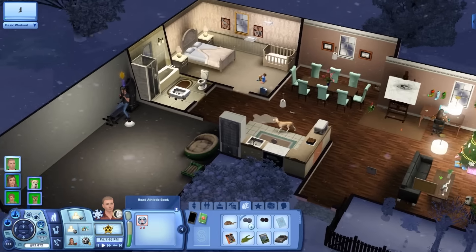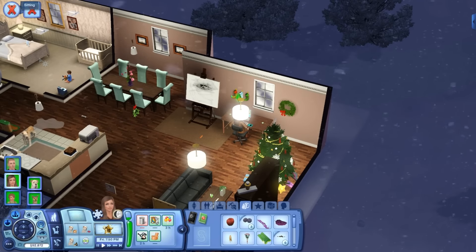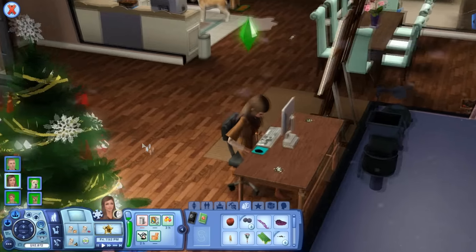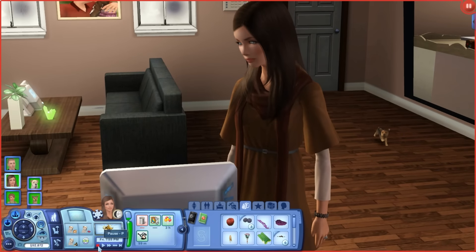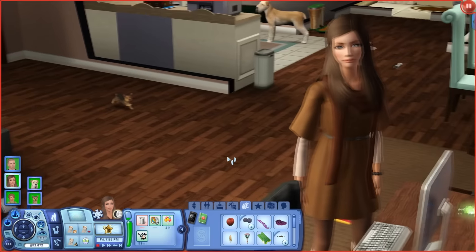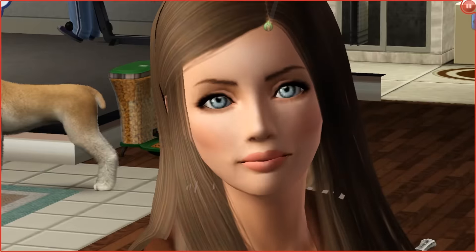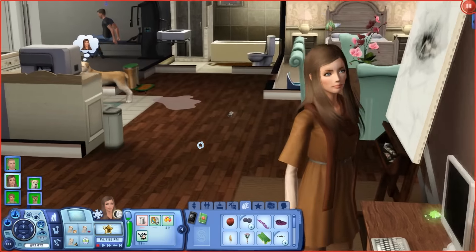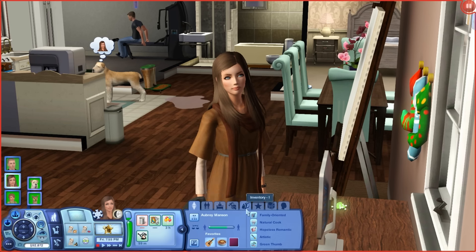I'll go ahead and introduce you to our sims. We're on week three, day six, so we're not that far into the game but we're pretty far along. Sorry — had a coughing attack. This is Aubrey Manson, she is so pretty. I don't have my game settings up super high right now so if it looks a little pixely, that's why. She is a Libra.